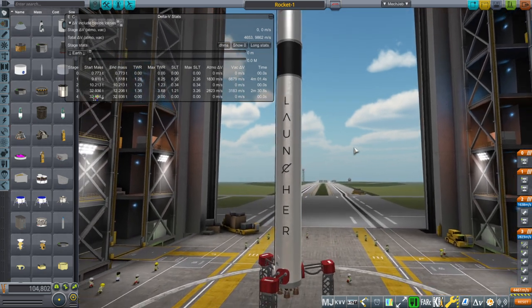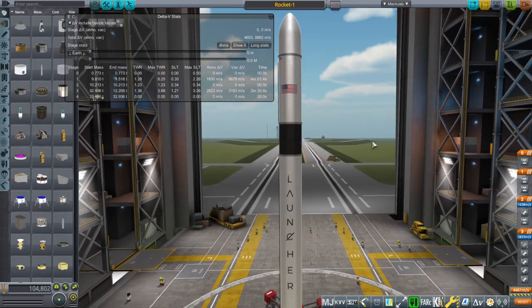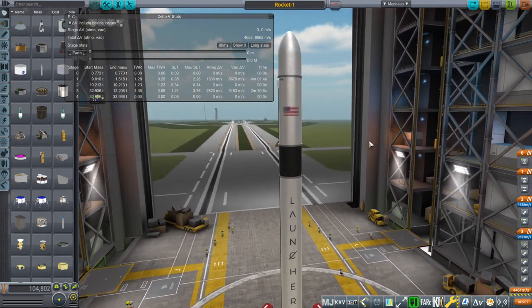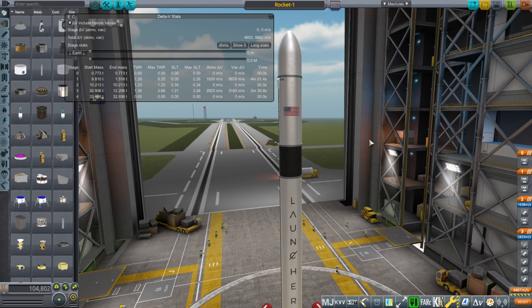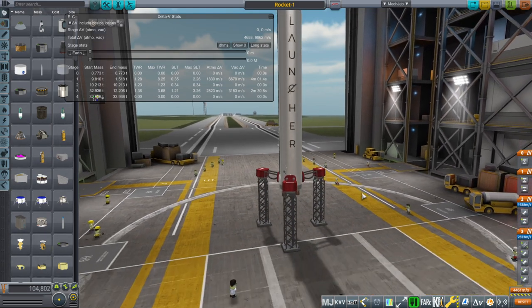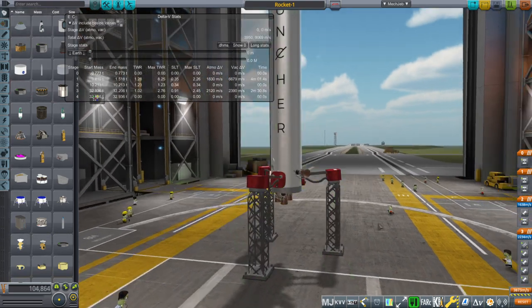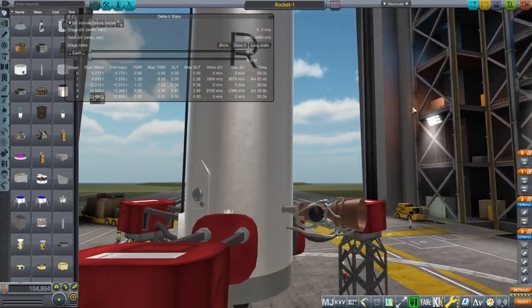Launcher 1's design on their website — and I'll link it in the video description — was interesting to me because they gave a lot of numbers and had very clear images. For the engine, they had a 360-degree view of it, which I haven't seen for an engine before. So I was able to make a fairly decent model of it.